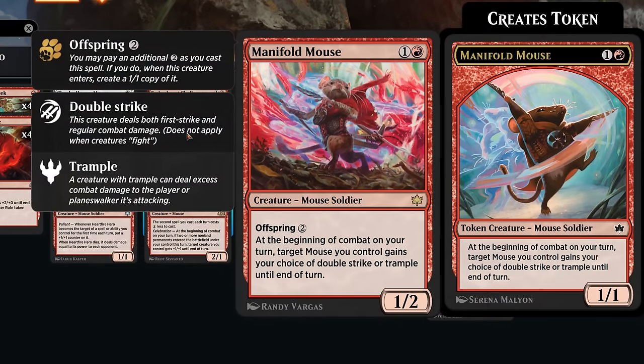The Manifold Mouse is awesome here as well — a 1/2 with Offspring — and at the beginning of combat on our turn, target mouse we control gains our choice of Double Strike or Trample until end of turn. By targeting our mice with this ability we can also enable Valiant, so this is a great Valiant enabler, and giving Double Strike in combination with some of our pump effects can deal a lot of damage.